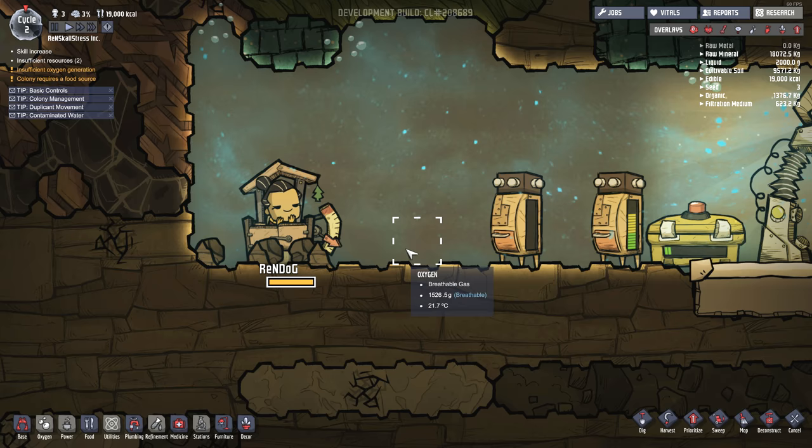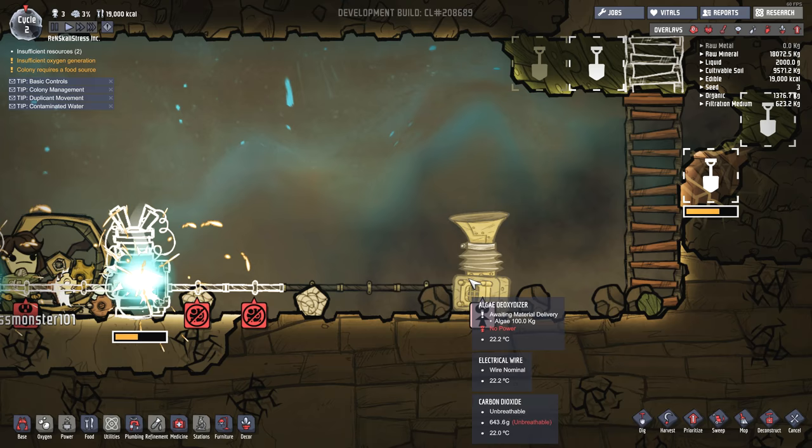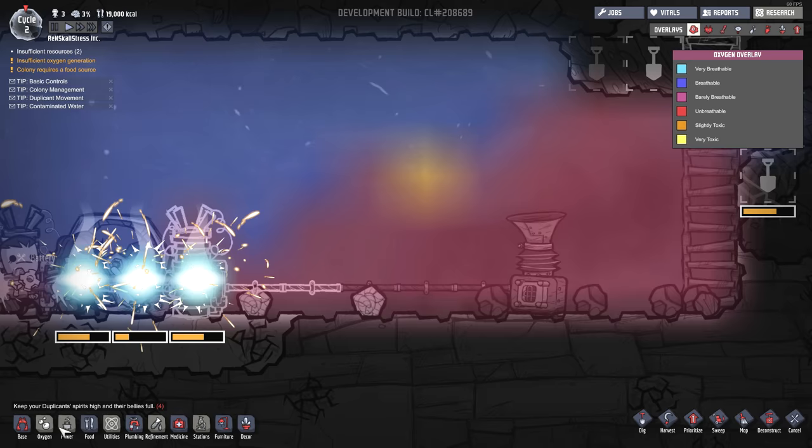This game is freaking weird, man. Anyway, let's go down to our power - how are things going? Our manual generator's ready. Stress and Iskall are working on the power. And we need to get the algae deoxidizer ready. The oxygen is not looking good in here. I think we probably need another algae deoxidizer here, but we actually need a little bit more copper ore for that.